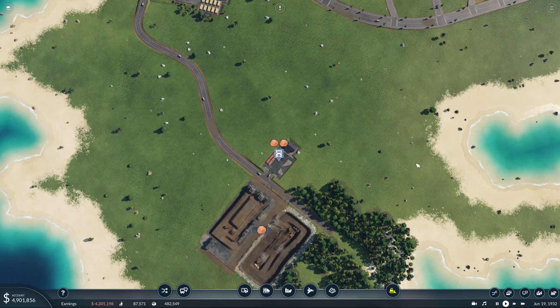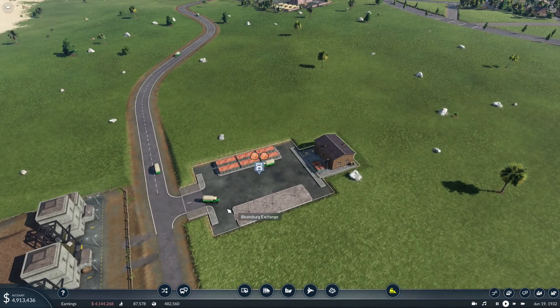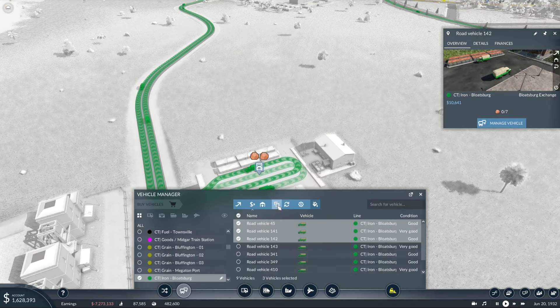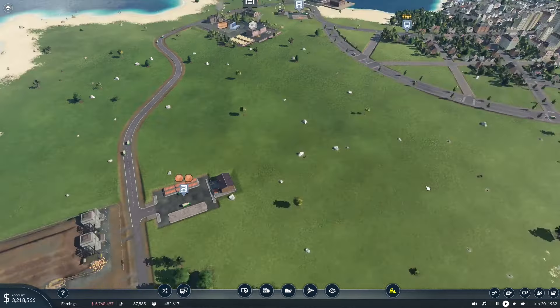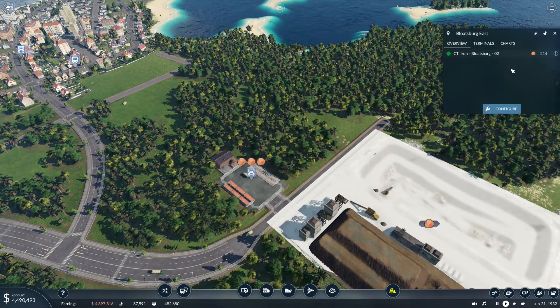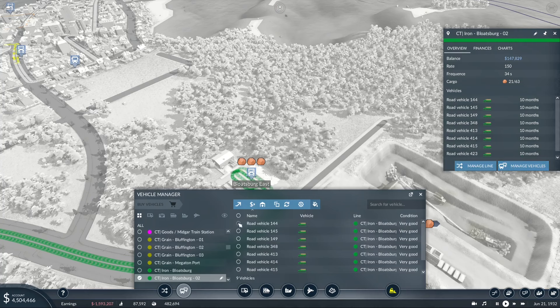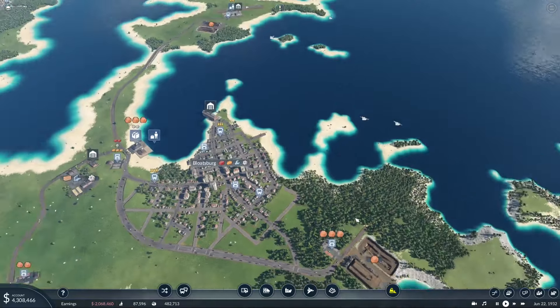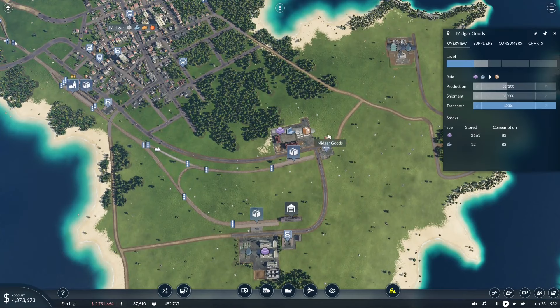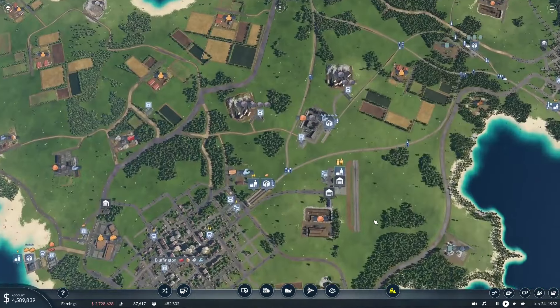But wow, look at all this - there's so much. Let's get some more trucks on this, just gonna clone a few. That's a lot. Let's do the same here - keep things nice and even. We need to get this iron to the docks, because that is one thing that we are lacking in our goods production. We're starting to get a little bit stored - look at all the plastics that we have stored, that's great. But iron - iron's a problem.